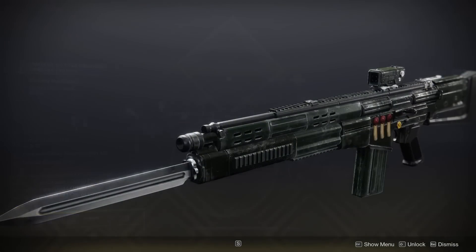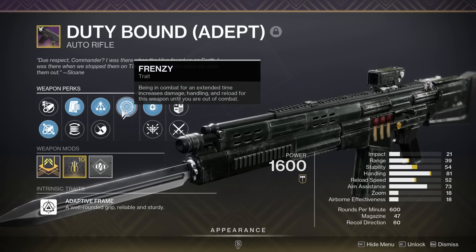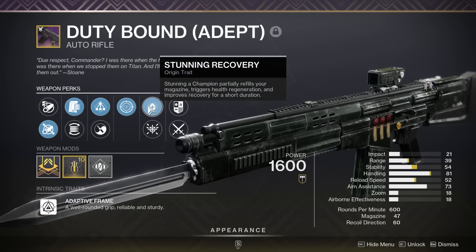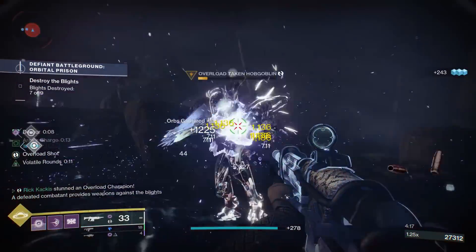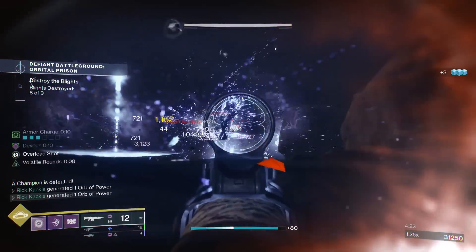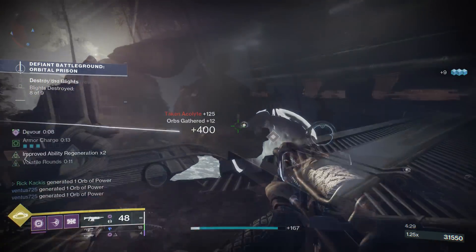Next up we have the Duty Bound, an old nightfall weapon. I have the adept version but you don't need that at all. I have a middling roll with stats for all plus frenzy, but this is on the list because it is, I think, the only auto rifle in the game that can get the Stunning Recovery nightfall origin trait, where stunning a champion refills your magazine, gives you health regen, and more. It's a fantastic bonus when using an auto rifle specifically for dealing with overload champions. Definitely something to consider in higher-level content where you're running into a lot of champions.